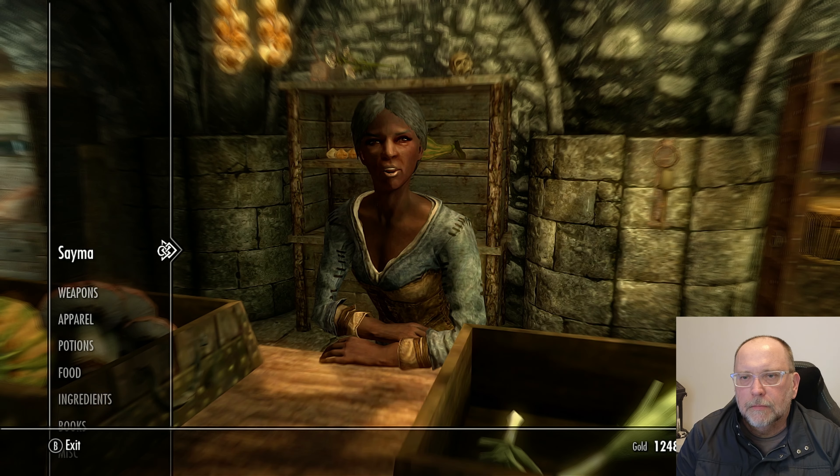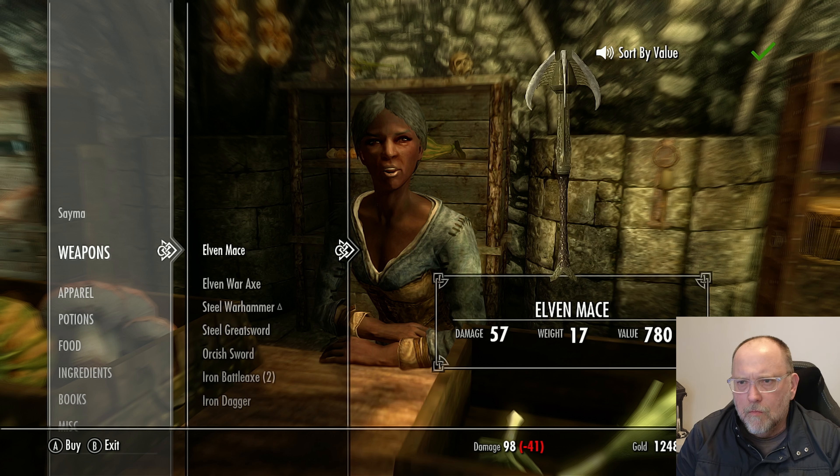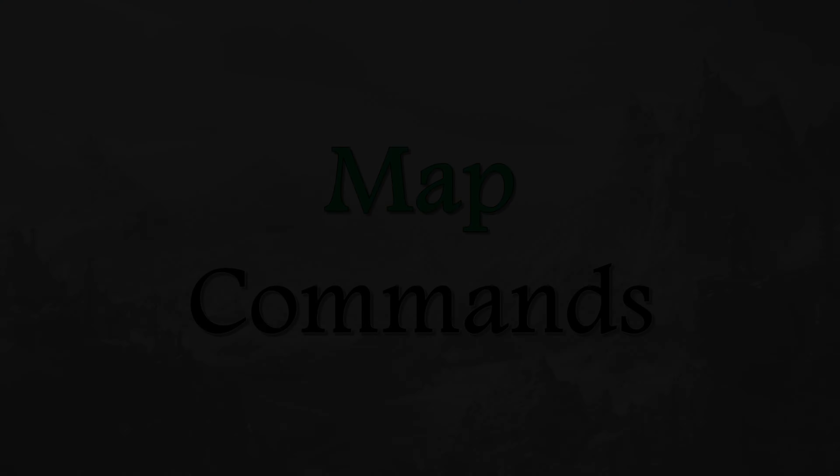Inventory management — this might sound a bit boring, but it includes another feature not in any other version of Skyrim. You can use your voice to navigate your inventory, a shop owner's inventory, or the contents of a container. The awesome part is that you can then sort items by name, by weight, or by value — which you just can't do in any other version of Skyrim. Saying 'sort by value' is a true quality-of-life feature. There are mods which allow this, and I'd put good money on them being some of the first mods ever made for the game.